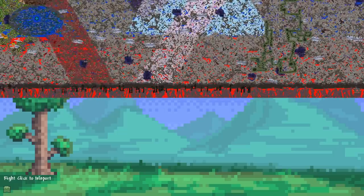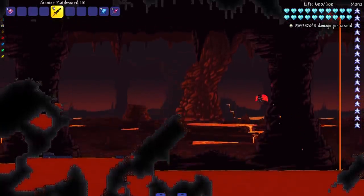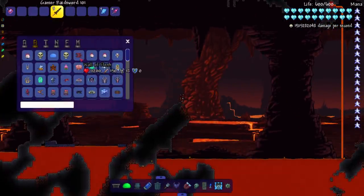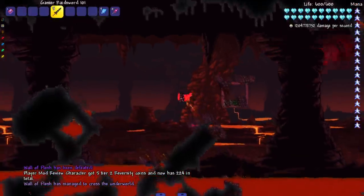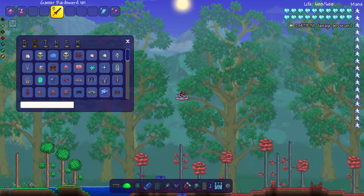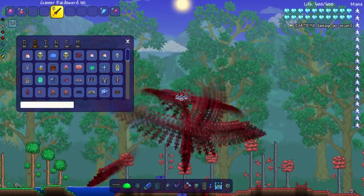The only sad thing about this world is there's no boxes — I had to start up some boxes. So let's start all the way over here to the right and get the boxes started. Wall of Flesh — boom, the first box has been placed in this new world. Now here's the real question: will I make it nighttime to fight the mech bosses? Absolutely not.